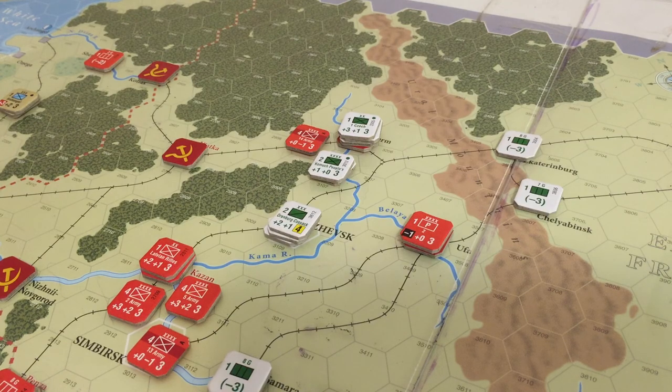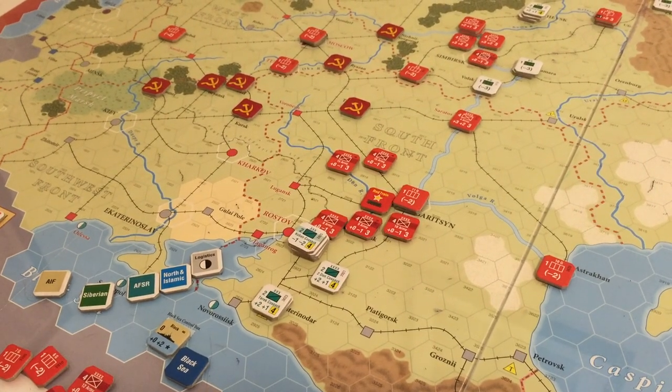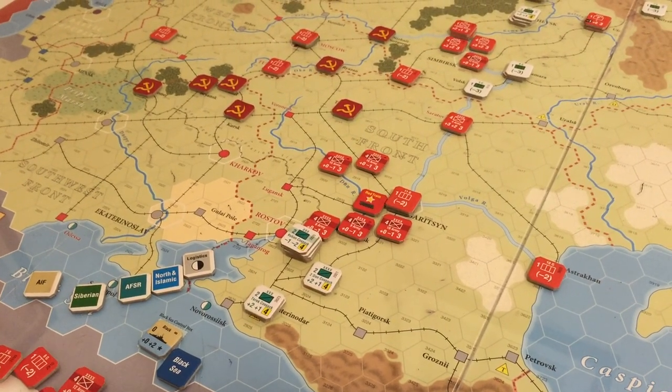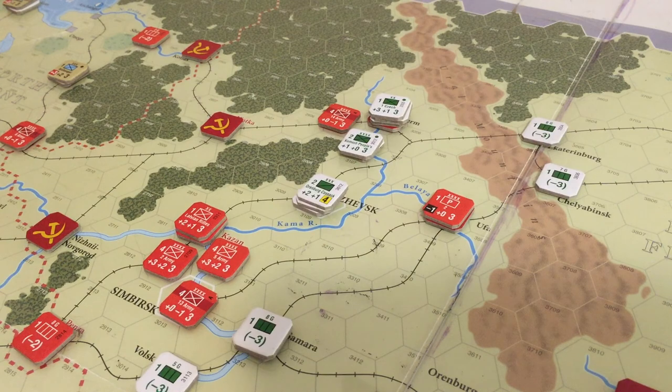So I think that's what we'll do, even though it is very tempting to just want to attack some of these armies down here and kill them. Hopefully we just can win the chit battle and go first - that's definitely a big if. Hopefully the logistics chit doesn't come up so that all those armies get rallied. It's just one of those things you've got to play with a little bit, and this may not be the right call, but I think I am going to activate this front. We'll start with the Siberians.